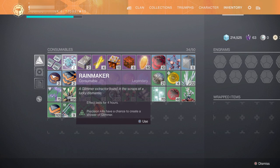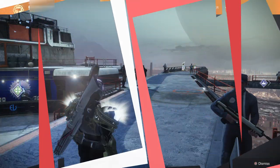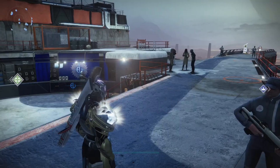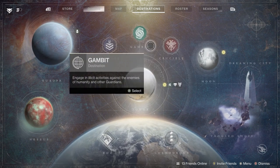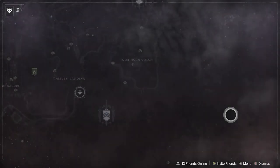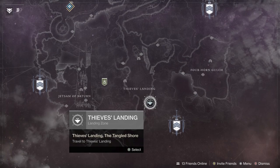I would say probably try the new place people are using for farming at the moment — it's kind of a loot cave, though I don't know if they're going to hotfix it later on. But for the moment, probably try there. And this next way is probably one of my favorites, actually. So what we're going to do is quickly jump into orbit, and from here go to your director and then go all the way over to the Tangled Shore. Click on that and then go to Thieves' Landing.